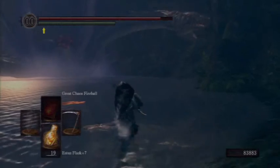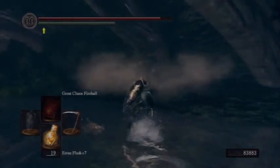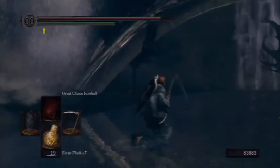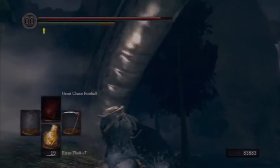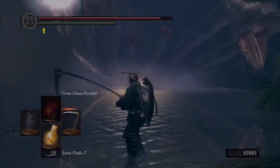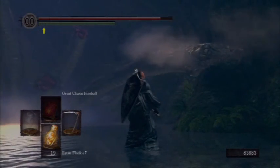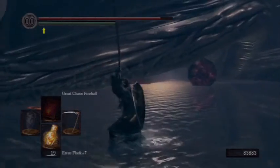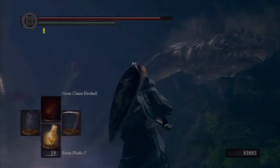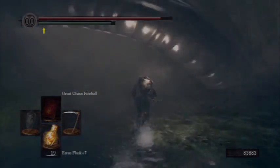One thing you gotta be careful of is that cliff right there in the water. If you get too deep into the water, you're gonna fall over the edge. And sometimes these Hydra heads slam down on the other side of that cliff. So if you're running up to hit them with your weapon, you will wind up falling over the edge. It's important to kind of watch where they're slamming down and not get too overzealous and go chasing after the head, because you're gonna wind up at the bottom of the lake.